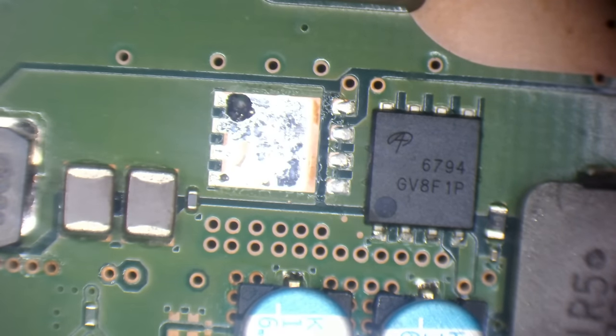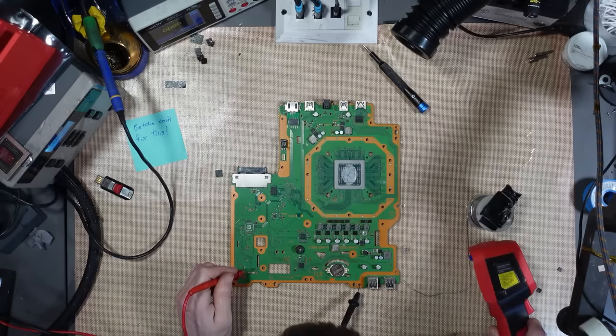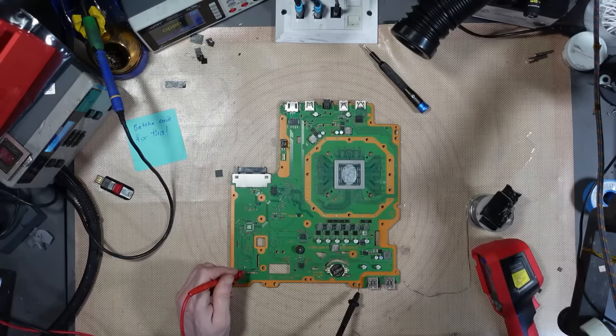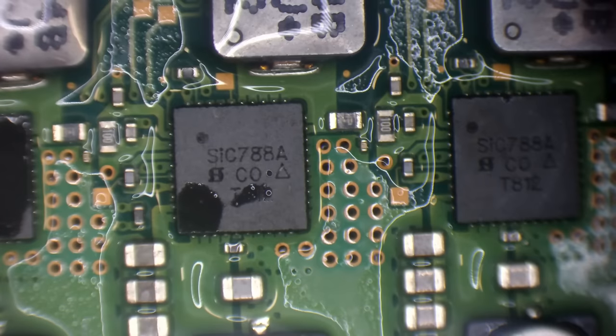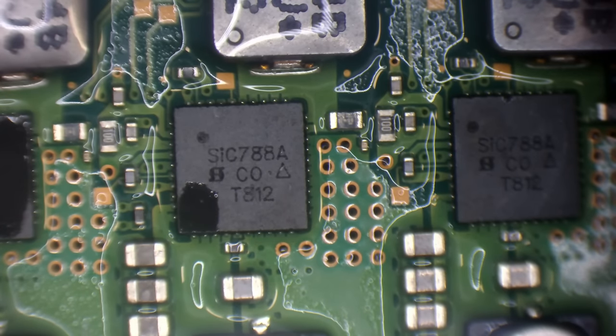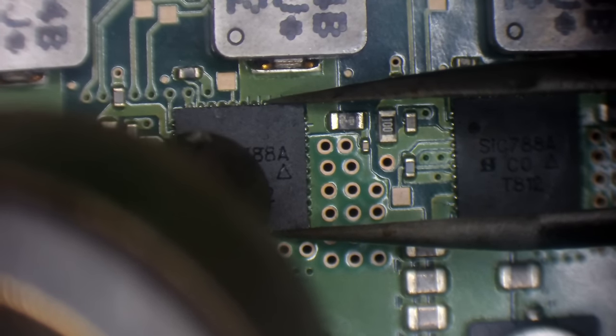That's removed. It would appear we've still got shorts on these MOSFETs. I'm just going to remove all of these MOSFETs — every time we clear one, it seems to reveal another short. The problem is if one has even a minutely higher resistance than another, it won't show up until you clear the other one.